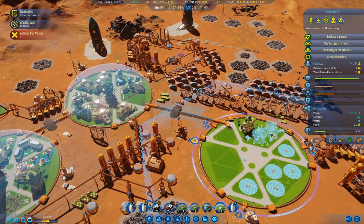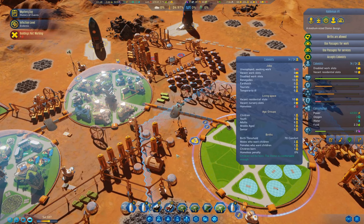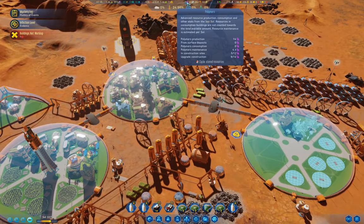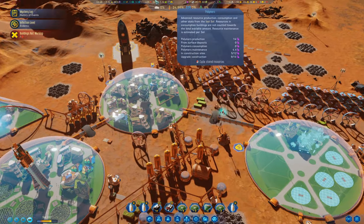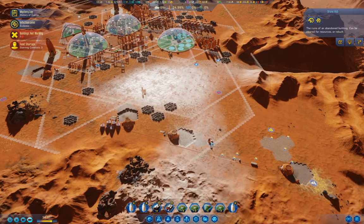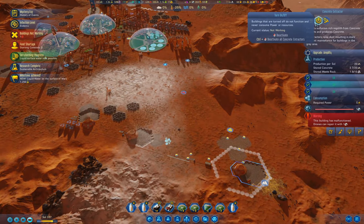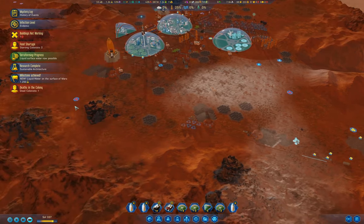Here we have 13 renegades in there — that's our problem. We're catching up on things now. We can go over here and rebuild the drone hub.